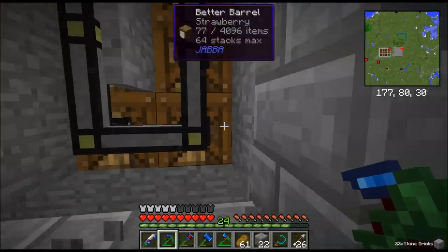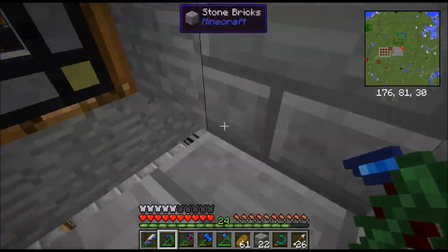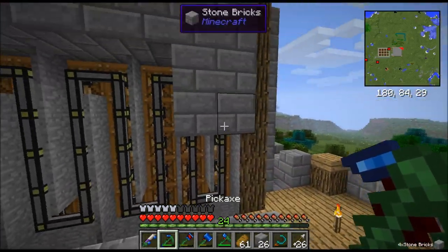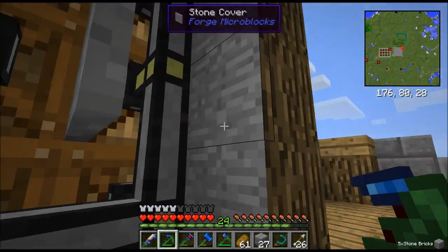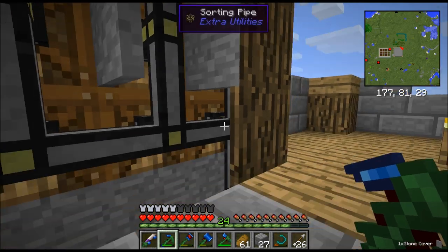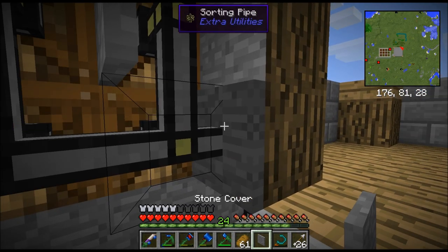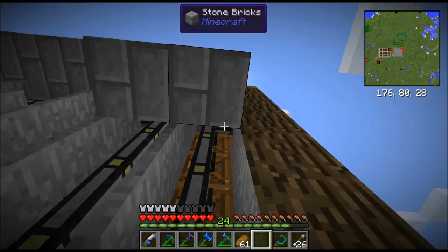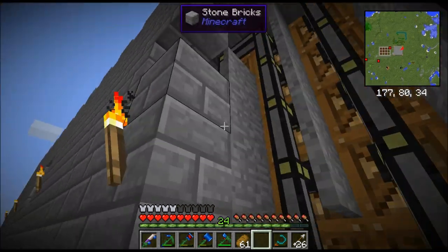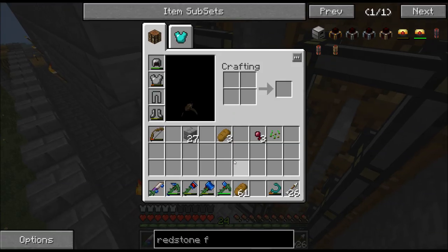Here is where actually the start of the system is. This is the very beginning of the pipes - they come in through here, which is a micro block thing. They just loop down, loop down, loop up, loop down, loop down, up, down - until the very end over here, and then they go into the system like I started to do before.